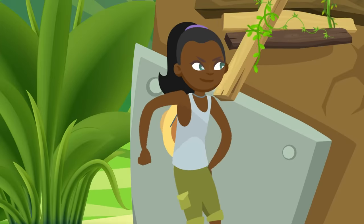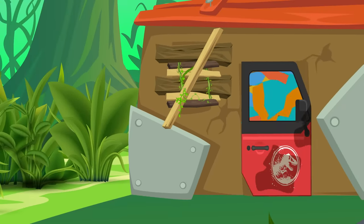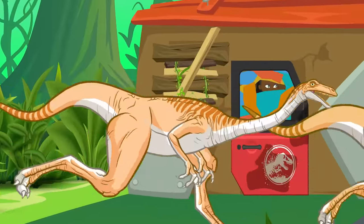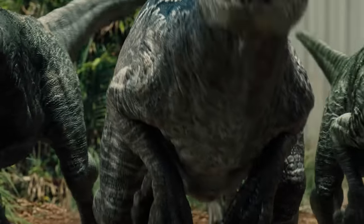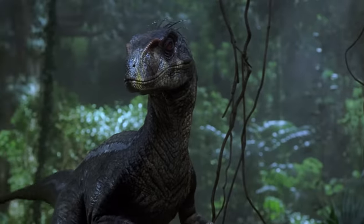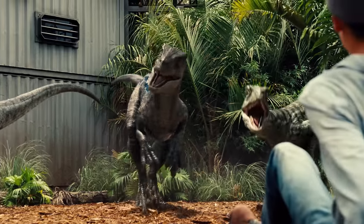You'll want something that's airtight enough to keep out a gallimimus and strong enough to stand up to a triceratops horn. And maybe more than anything else, you'll want to do whatever you can to keep the island's smartest dinosaur at bay. Velociraptors like Blue are on the prowl across the island, which you're going to want to avoid at all costs. They have a bite that's about as strong as a large American alligator, but with a lot more smarts. Raptors are known to hunt in packs, plan their attacks, and even set traps for potential prey.